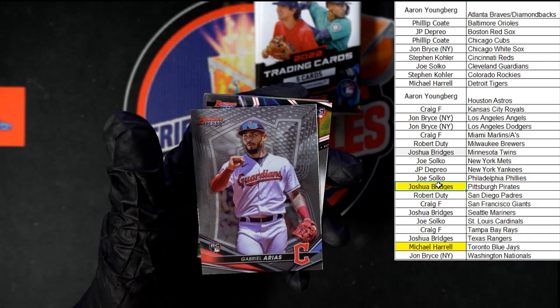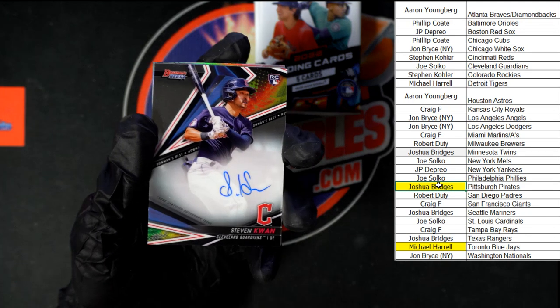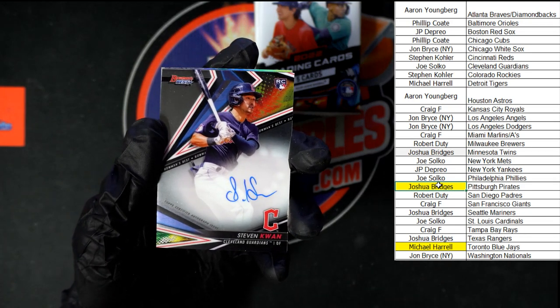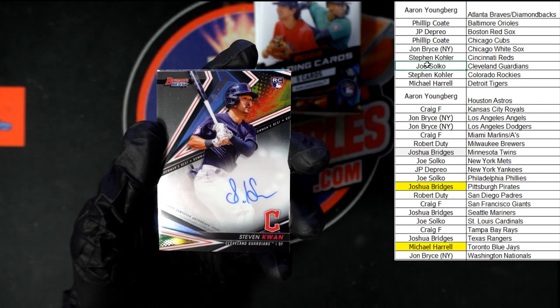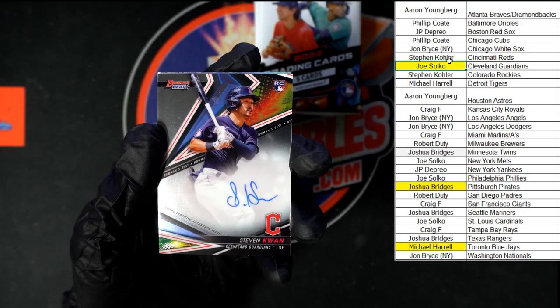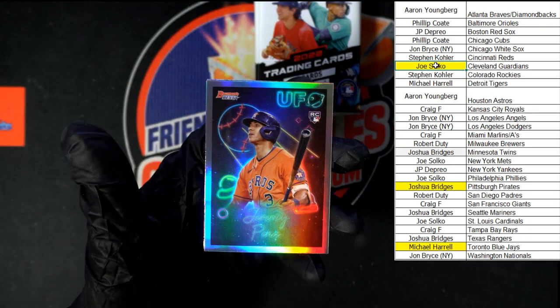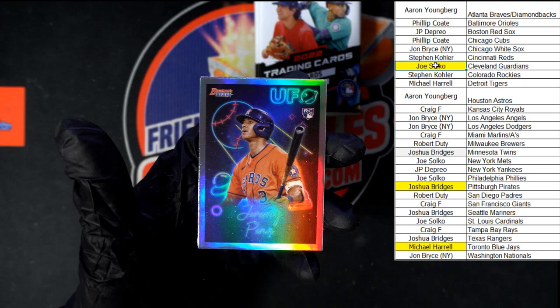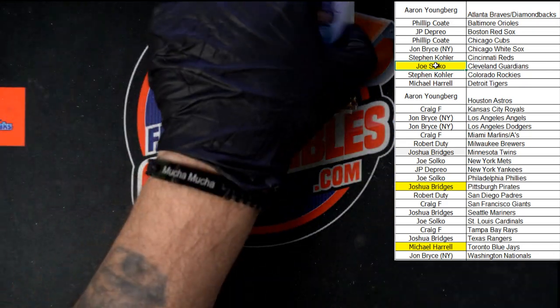On to mini box two, first pack: Alvarez, Rias for the Guardians, and a nice Steven Kwan — for the Guardians as well — going to Joe S. Very nice on the Kwan auto. Peña UFO rookie behind there, and Bias for the Tigers.